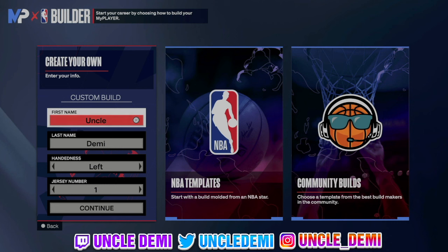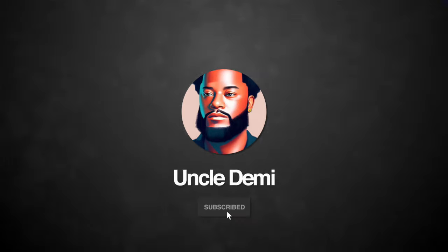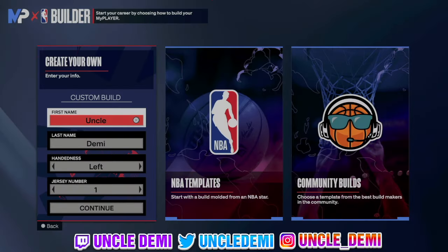What's good my nephews and nieces, this is your favorite uncle, Uncle Jimmy. Today I have another special banger for you. Today I'm gonna give you the Season 6 best lockdown build. But before we get into the video, make sure you drop a like and subscribe. It puts the video in the recommended and keeps you in the game for our daily uploads. Without further ado, let's hop straight into the video.